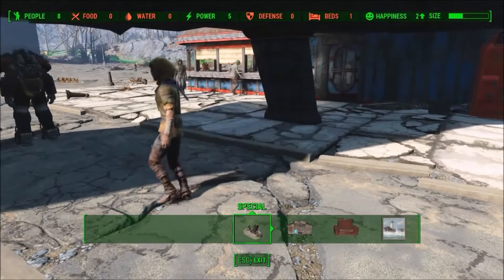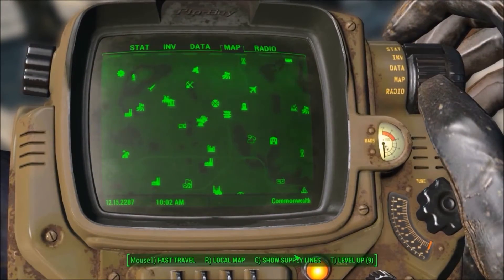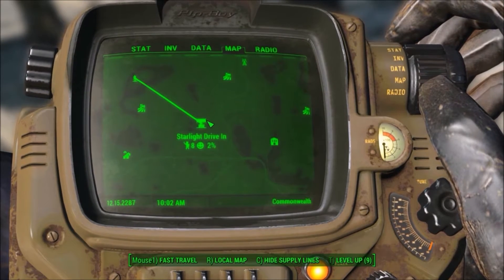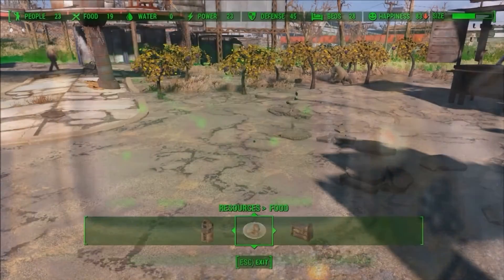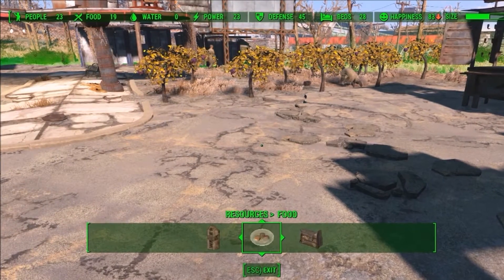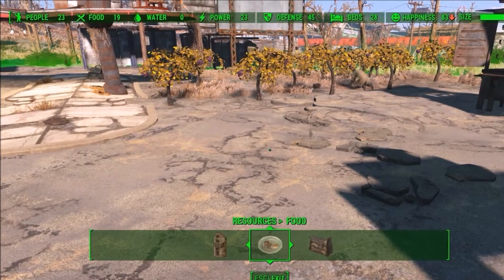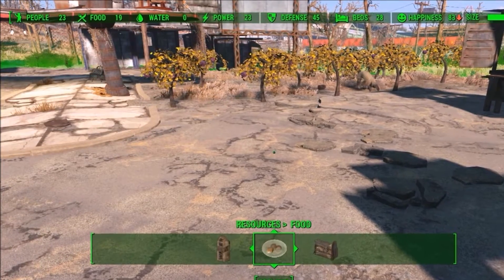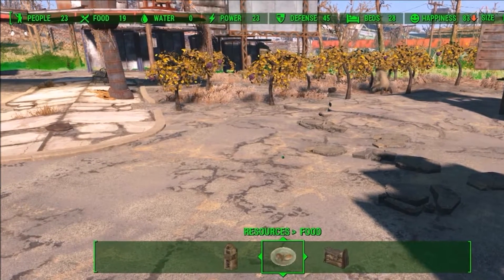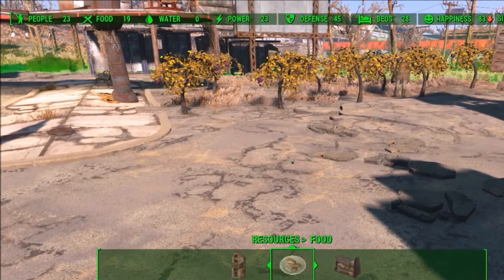To double check that you have the supply line set up, open your map, hit C if you're on PC, and your supply line should show up. Now let's look at our resources. Our food shows 19 from the mutfruit that we planted, but our water shows zero. This is right because the water is coming from a different settlement. As long as both resources are displayed in green and not red, we're good.